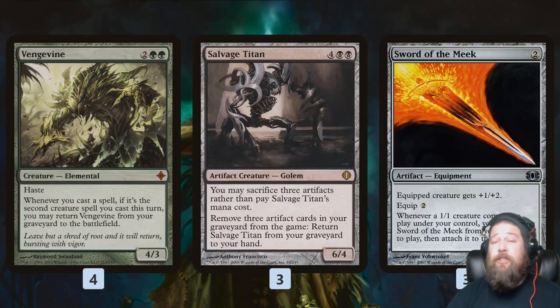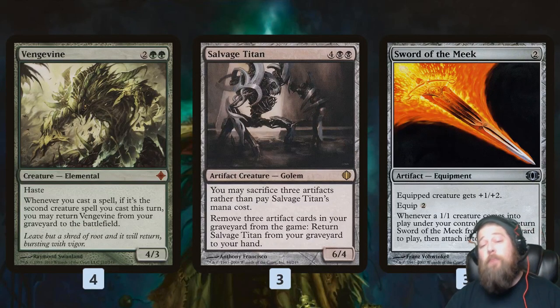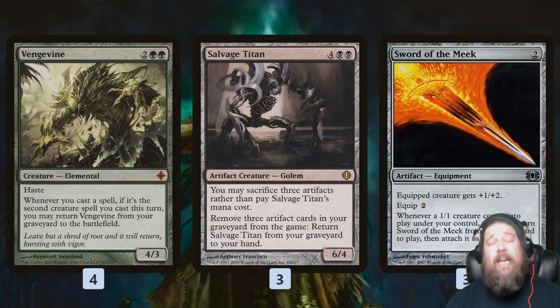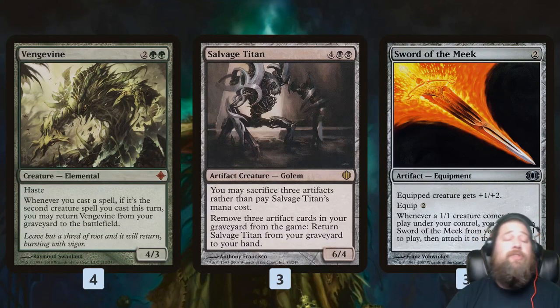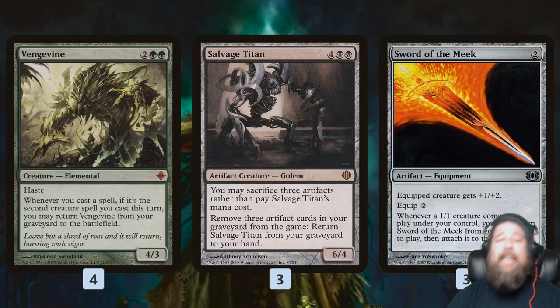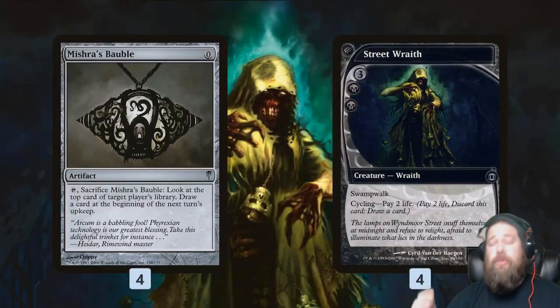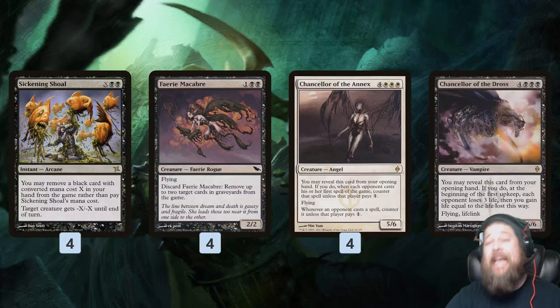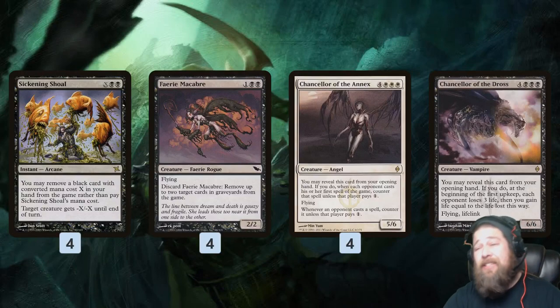The other interesting aspect of this deck is Salvage Titan — essentially a free creature we can cast from the graveyard. We can cast it for free by sacrificing three artifacts, and get it back from hand to graveyard by exiling three artifacts from our graveyard. As we hit Narcomoebas and Swords of the Meek with our dredge, we get free artifacts to sacrifice to Salvage Titan. We also have Ornithopters and Memnites. One pinch in the deck is milling Vengevines but only having one Ornithopter in hand — since we want to dredge, we don't really draw cards, so Salvage Titan gets around that problem and gives us another free creature to trigger Vengevine. Mishra's Bauble and Street Wraith just redraw, which essentially means re-dredge — extra ways to fill the graveyard at lightning speed.